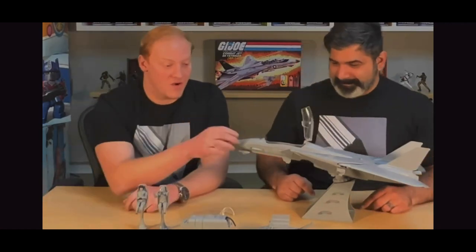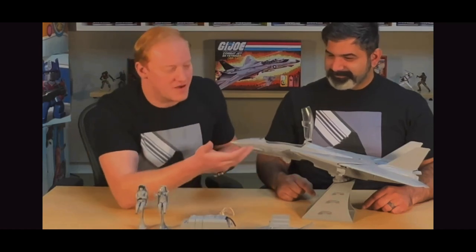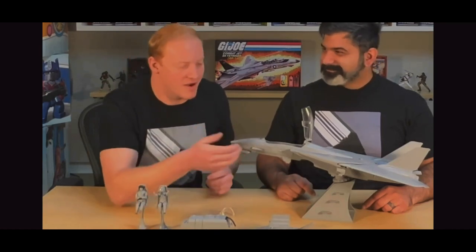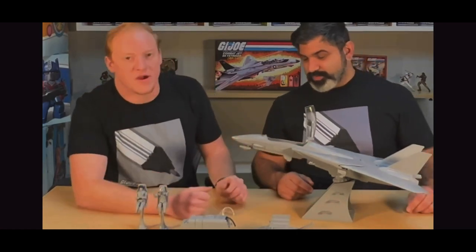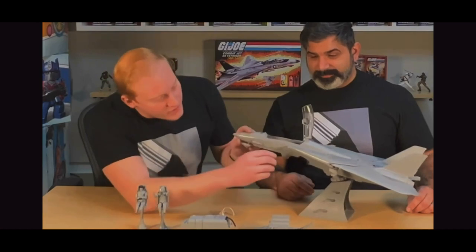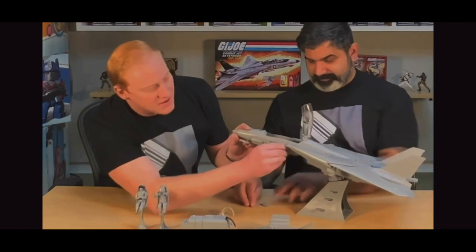There's more going on with the nose too. The original 1980s Skystriker only had the Gatling gun up on the top right, but in a real jet that would be impossible — it wouldn't be there. So we moved it down to the bottom of the nose to make it just like the cartoon, and it's actually in line with our mobile panels that show the Gatling gun with deep sculpted detail, as you can see right here.